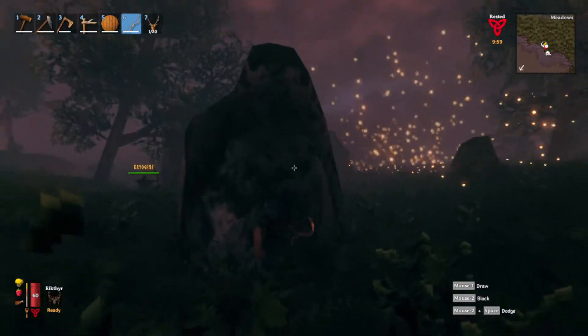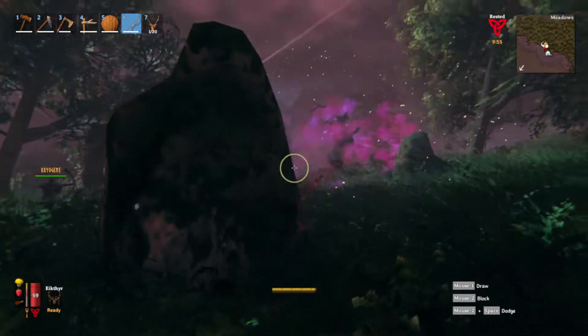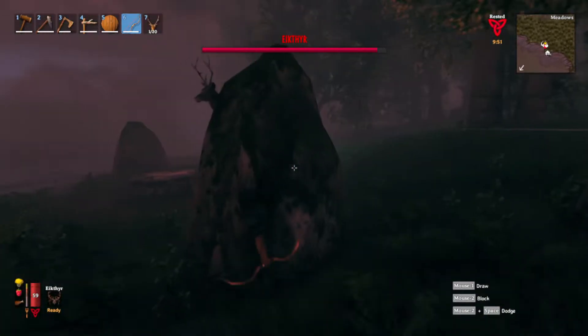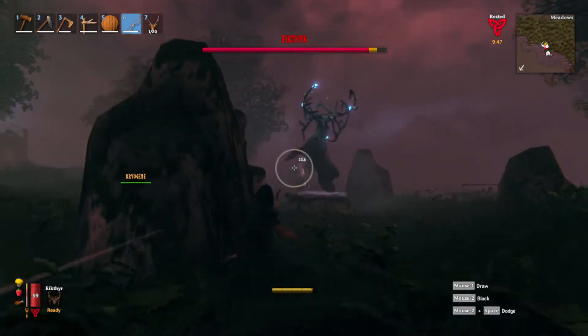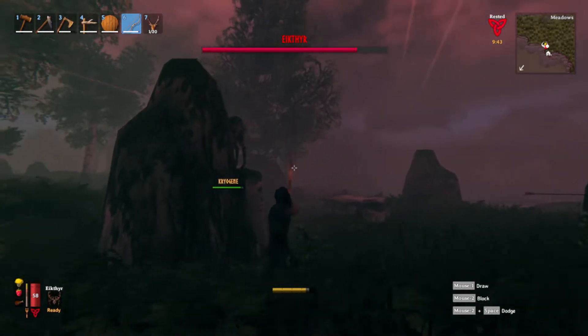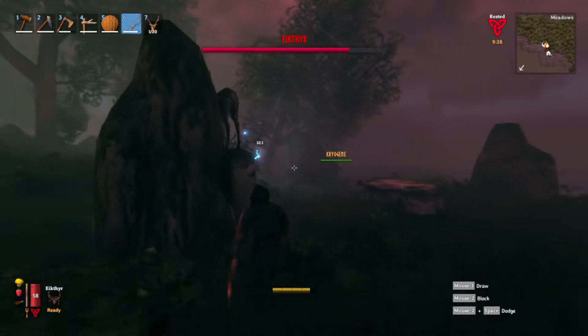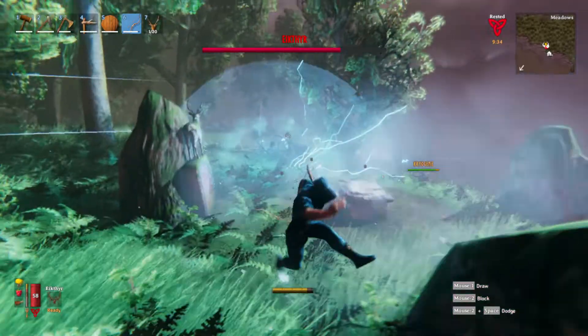My friend here was breakdancing on the altar as a sign of disrespect — clearly this man does not care about the Elk. Let's see what Elk tier has to say about that. Apparently he doesn't like your dance routine. You oppressed him a bit too much. And here is the strategy ladies and gentlemen: just hide behind these rocks. That's actually literally it, even if you're just one person.